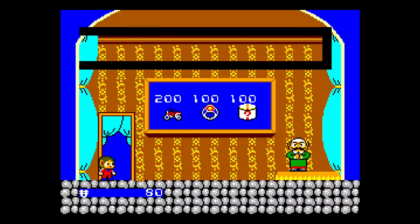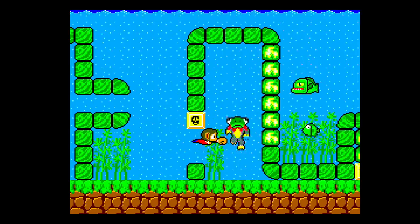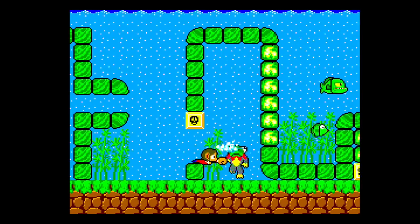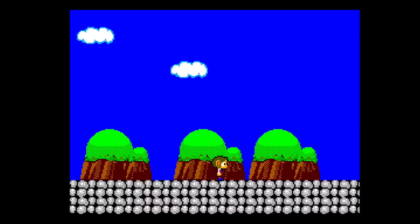This game features upgrades — you can actually purchase things along the way. Love the vibrant colors that this game brings you, the fun character designs. This game has a lot going on. Alex Kidd in Miracle World — if you're going to start with any game, start with this one straight out of the gate.